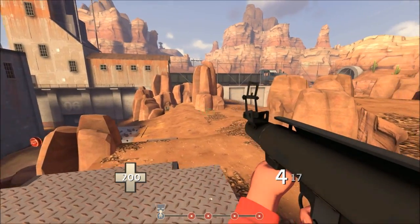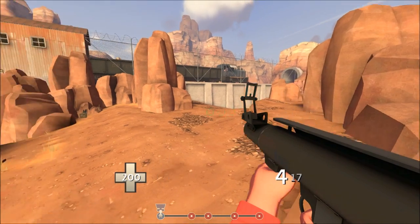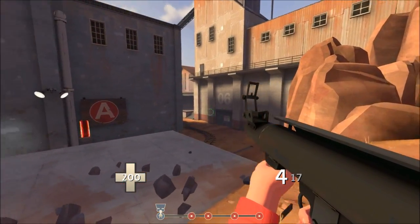Another big thing on this point, especially for Badwater, is to make sure you don't overcommit and you get out alive with enough players to get a solid hold set up on second.